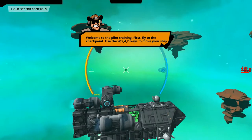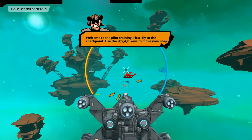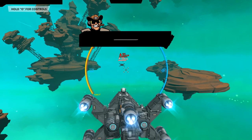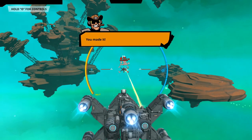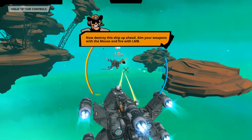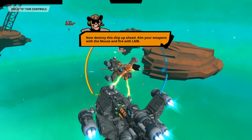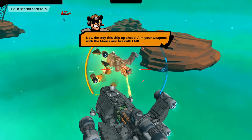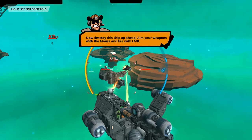We're gonna get into training. Welcome to pilot training — first, fly to the checkpoint. Use the WASD keys to move. Alrighty, you made it. Now destroy that ship up there. Aim with your weapons using the mouse and fire with the left mouse button. Just debris flying everywhere.